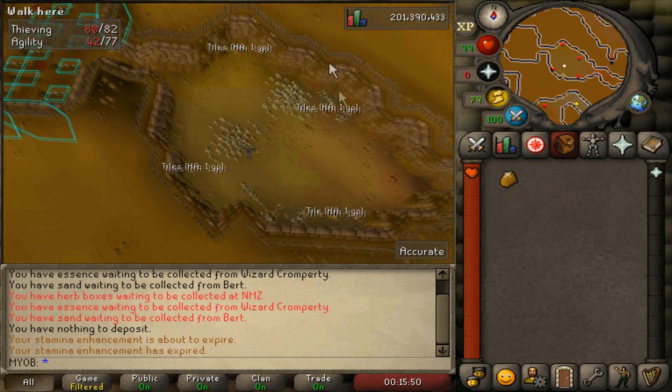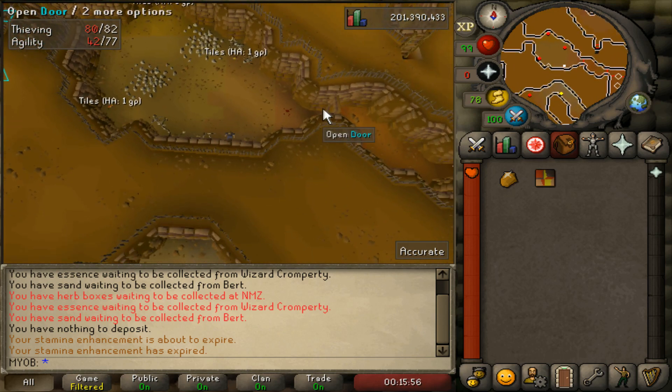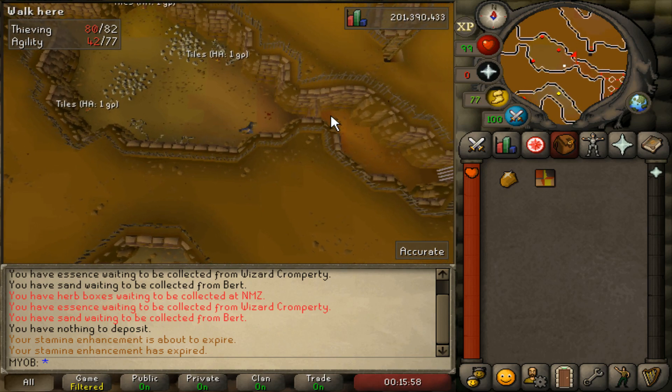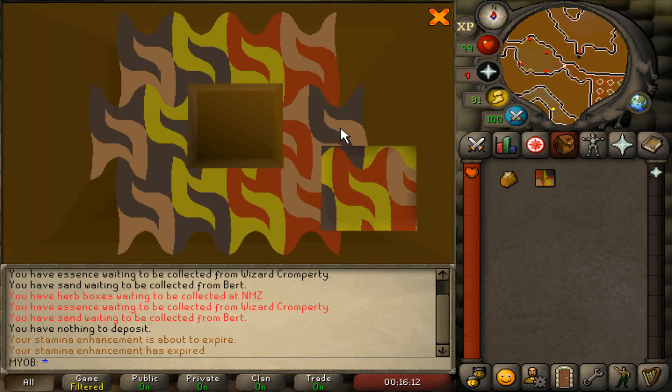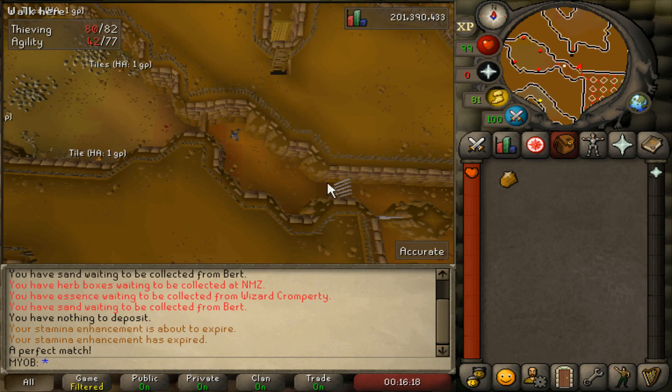You'll see a whole bunch of tiles on the floor. Pick up the southeastern tile that's closest to the door and click the door. Just click the square, it'll say okay, and your guy will go right through the door. That part is very simple.